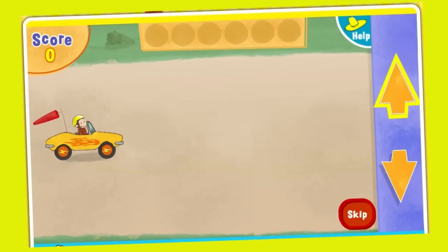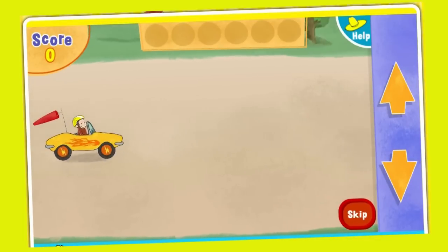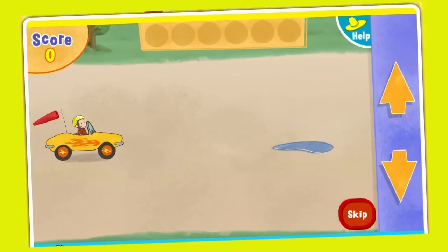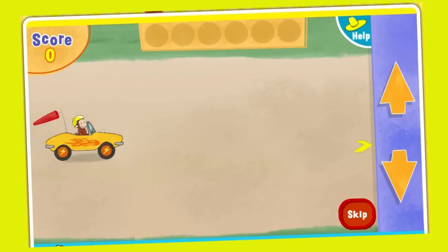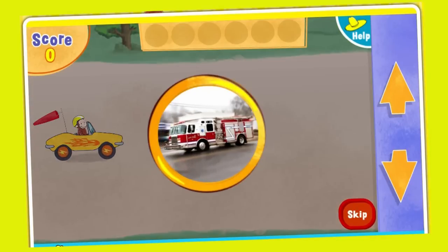These arrows move George up and down. Collect stars along the way to earn points. Watch out for puddles in the road, or George will get splashed. Speed strips give George an extra boost. And be sure to collect these World of Go medallions for a special reward at the end of the race.